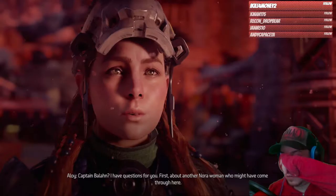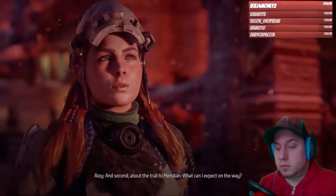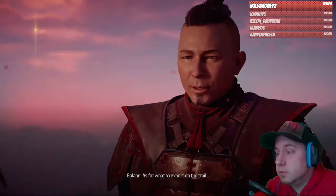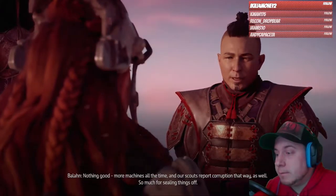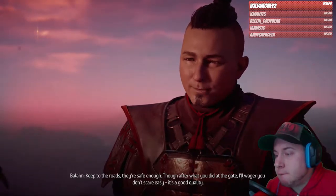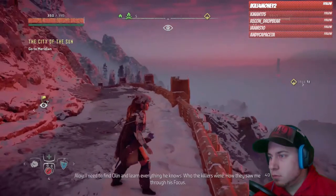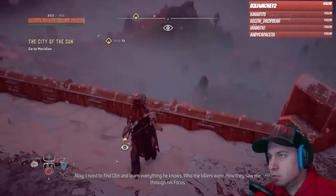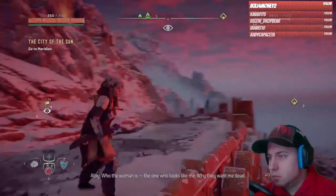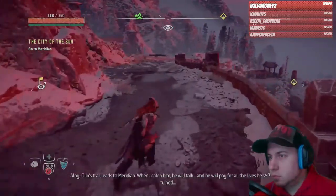Captain Balan, I have questions for you — first about another Nora woman who might have come through here, and second about the trail to Meridian. What can I expect on the way? Well, it was definitely another Nora — no way I'd forget that. She caused an incident. As for what to expect on the trail, nothing good. Machines all the time, and our scouts report corruption that way as well. Keep to the roads — they're safe enough. After what you did at the gate, I'll wager you don't scare easy. I need to find Olin and learn everything he knows — who the killers were, how they saw me through his focus, who the woman is who looks like me, why they want me dead. Olin's trail leads to Meridian. When I catch him, he will talk, and he will pay for all the lives he's ruined.